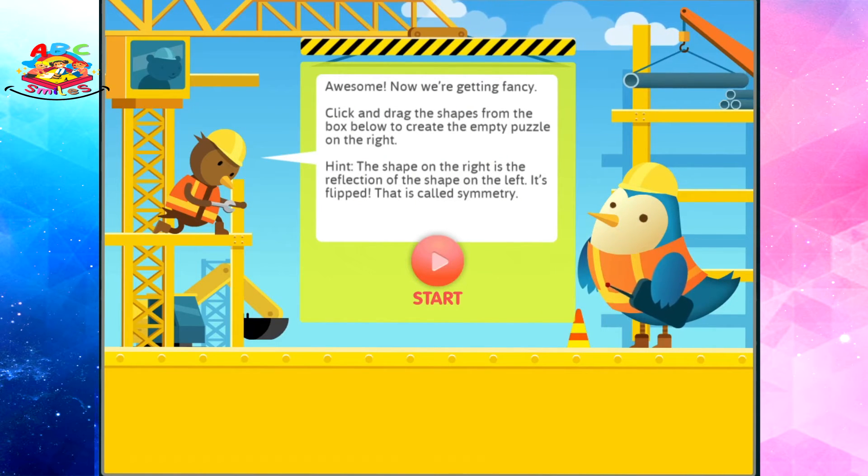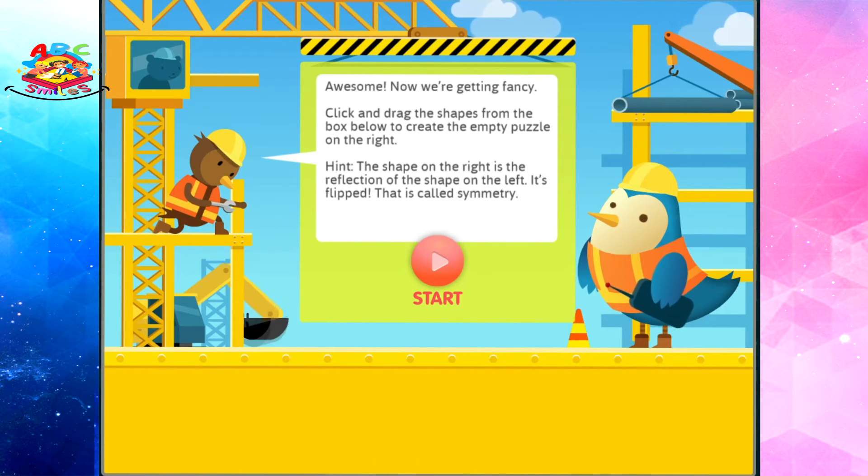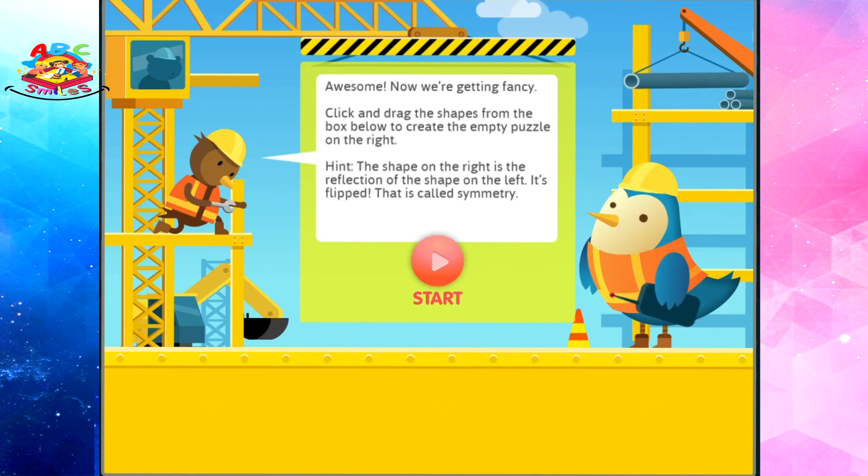Now we're getting fancy. Click and drag the shapes from the box below to create the empty puzzle on the right. Hint! The shape on the right is the reflection of the shape on the left — it's flipped. That is called symmetry.